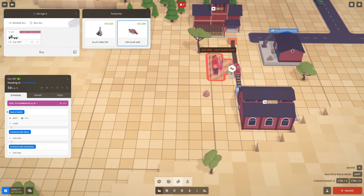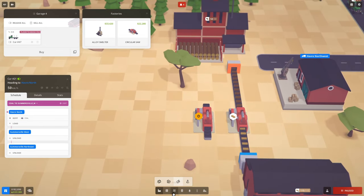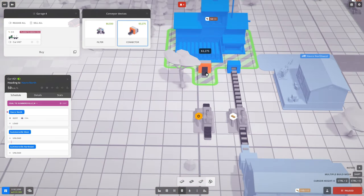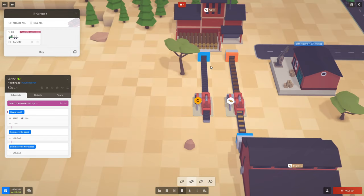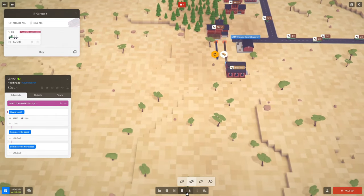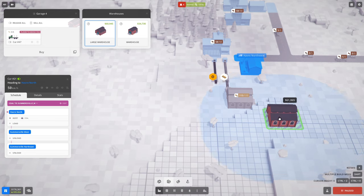Let's do it now. Let's go ahead and place our saw — we'll go into factories, circular saw, and place that one right next to this guy. Boom. Then conveyors — pop this guy down, that's going to get us our logs. Hook that up — boom, change the direction the way we want it, boom — and then pipe this into another warehouse. Let's see if we pop down a warehouse it'll be in range. It's going to cost us some cash here because the ground's not level.